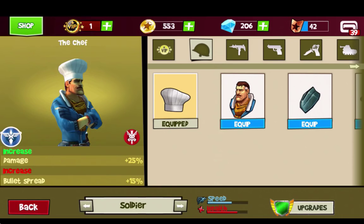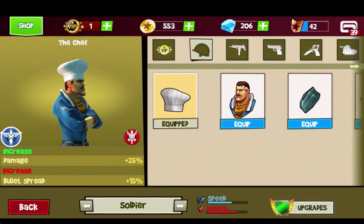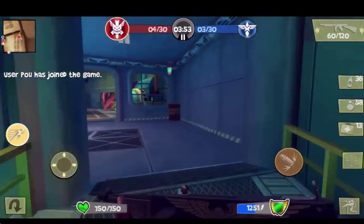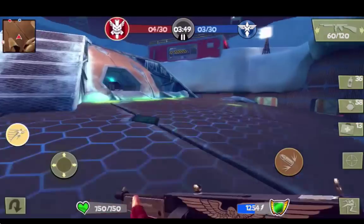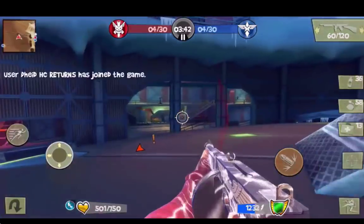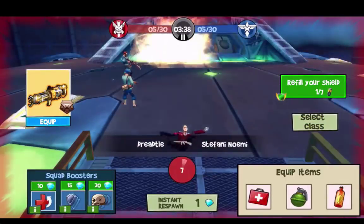I'm going to show you how it performs without a hat first on the Axis team, and when I use a hat I'll be using the chef hat. Here we are on the Axis team on UFO Crash Site deathmatch — not free-for-all — mostly because I'm trying to do this event to win a weapon. I imagine demolishers are going to be very popular here. Something I found interesting about this weapon...